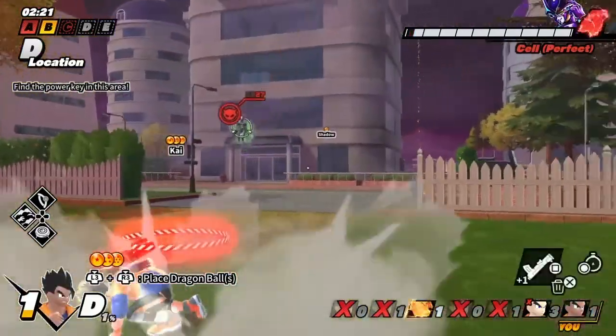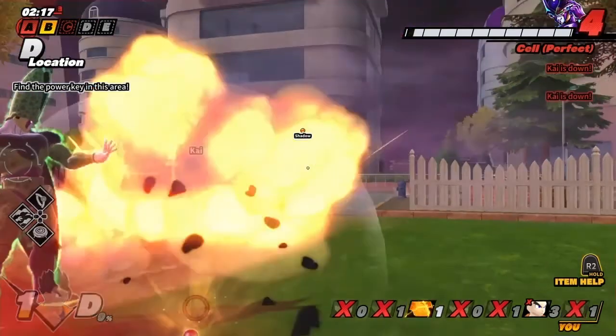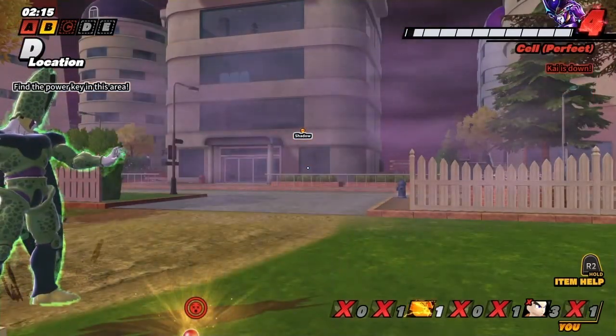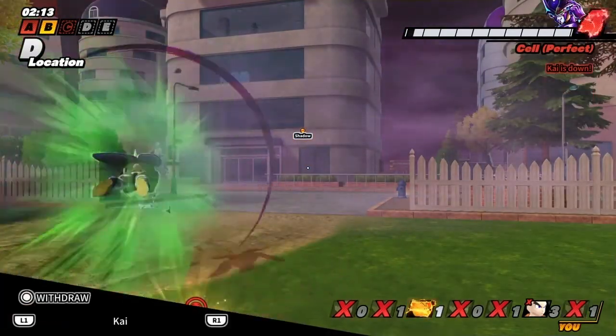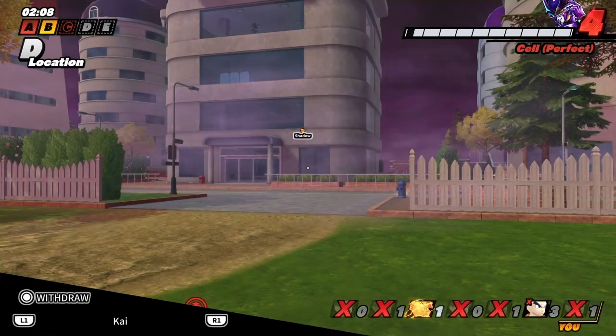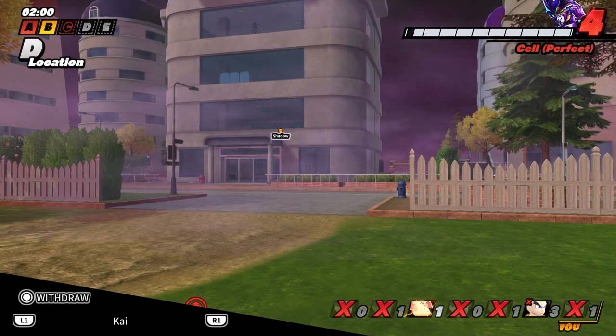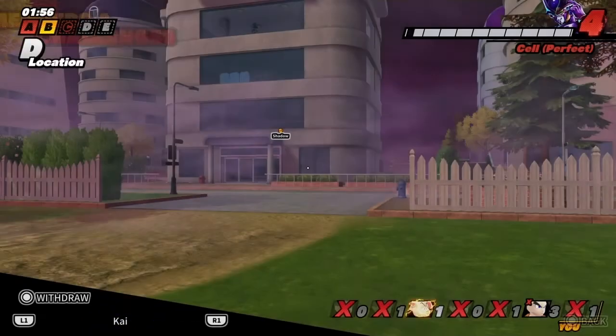Kai, we have to get all the dragon balls — we can win! I'm dead. Wait, you died? Yeah, because our teammate just left and he kept attracting Cell towards us. Plus Cell's camping though. But how do you attract Cell if you're shooting at him with Galick Gun volleys? And he's camping East so there's no possible way we can get it without getting killed.